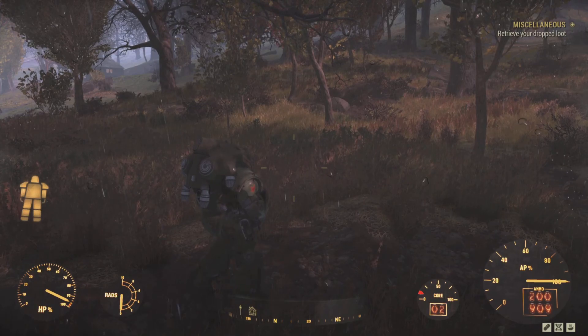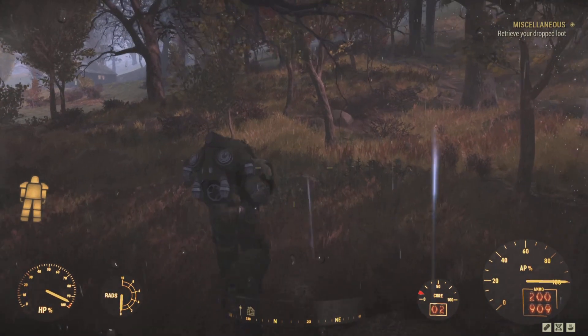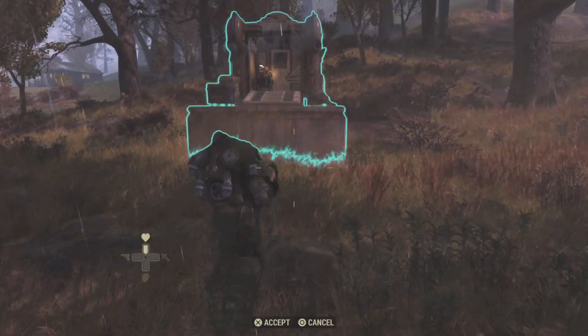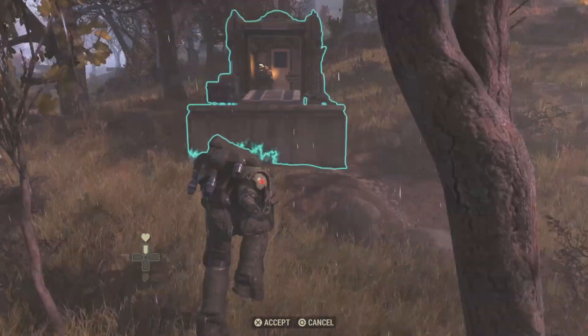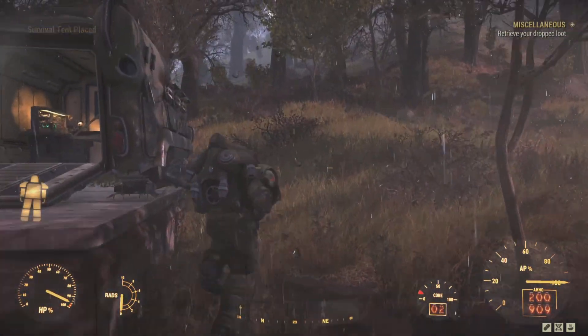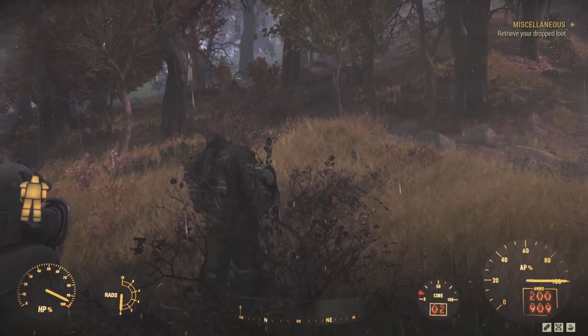This is very important: people need to know that you can only craft things your character knows the plans for. So if you don't know how to make a stim pack in adventure mode and you go into high-risk, then you can't make stim packs.